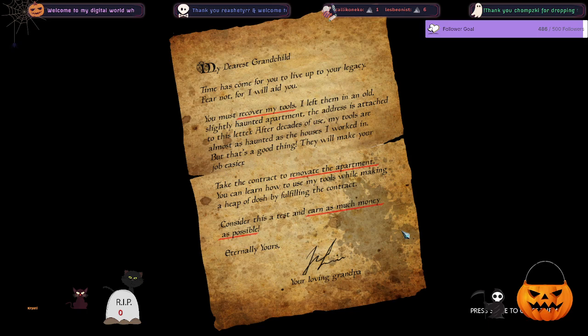The game starts out with a letter: 'My dearest grandchild, the time has come for you to live up to your legacy. Fear not, for I will aid you. You must recover my tools — I left them in an old, slightly haunted apartment. After decades of use, my tools are almost as haunted as the houses I worked in, but that's a good thing — they'll make your job easier. Take the contract to renovate the apartment. Consider this a test. Earn as much money as possible. Internally yours, your loving grandpa.' I'm assuming 'dosh' is going to be the game's currency for pets and upgrades.